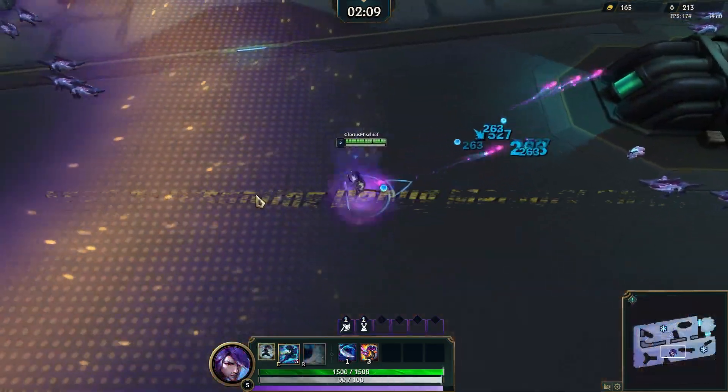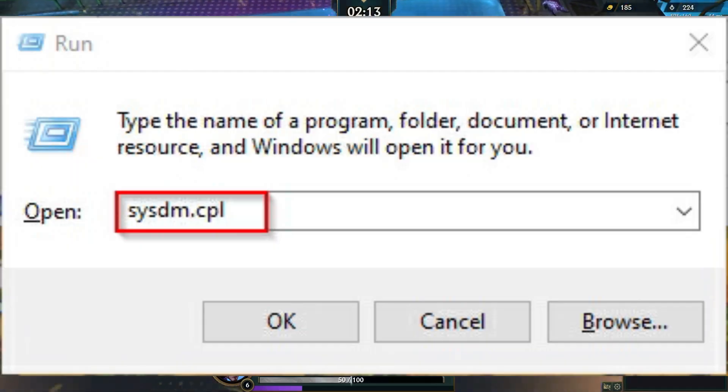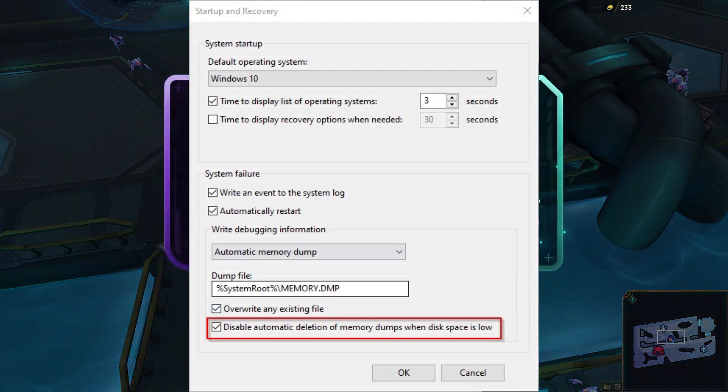Step 1: Disabling Debug Memory Dump. Let's disable the Debug Memory Dump. Press the Windows key, type system.cpl and press Enter. Go to the Advanced tab, then click Startup and Recovery Settings. Change the write debugging information dropdown to None. Restart your computer.